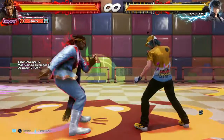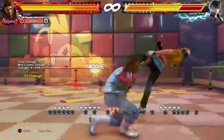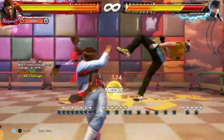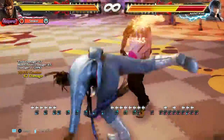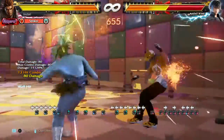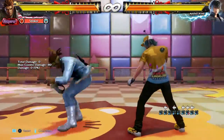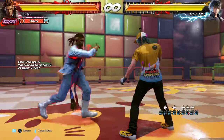You can do it from most combo enders, though you can sometimes miss it because the range is pretty deceptive — sometimes when it looks like it won't hit, it hits, and vice versa. I guess you could say it's a high crush because he goes into a low stance.